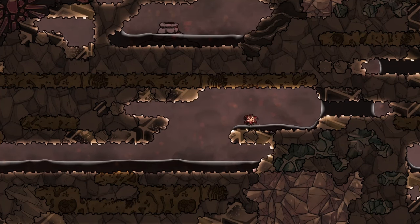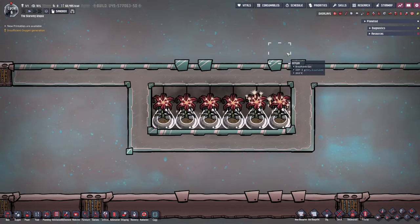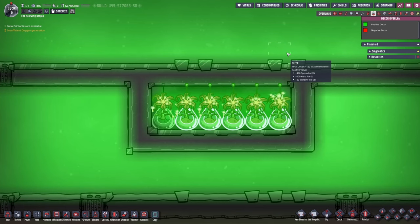Naturally, Sporkids live in oil biomes that should usually be entered with an atmosuit anyway due to the temperatures, which will also protect against the zombie spores. To actually use the Sporkid, you can put it in areas that are only suit-accessed — though even that is a bit risky — or the more common way is to put them inside window tiles that let the decor through but keep the dangerous zombie spores in.